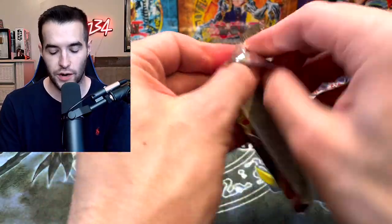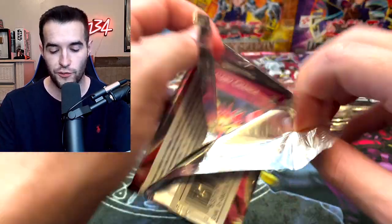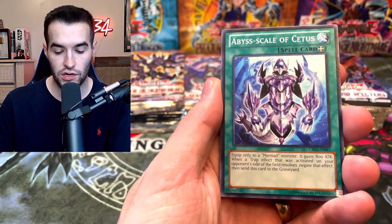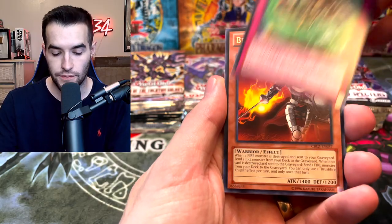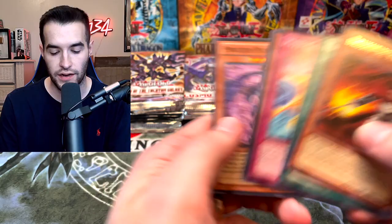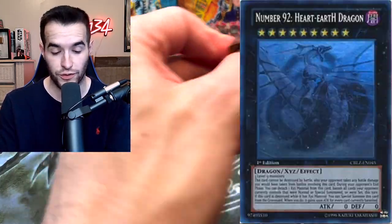Next pack, we've got a Cosmo Blazer. I will say, every time we've done a battle, I've not pulled anything good, so let's see if we can break that streak. We have a Heraldry Change, Abyss Scale of Cestus, Fire Formation Tinkin, and the Brushfire Knight — just a regular rare. And the Shiryu. I've not opened a lot of Cosmo Blazer, but I do love that cover card, it's really cool.